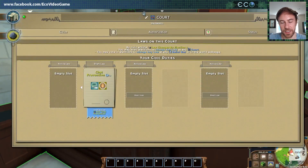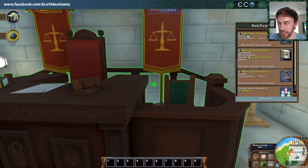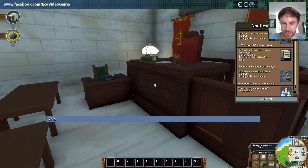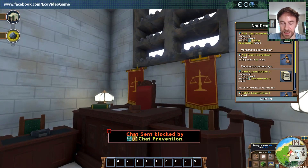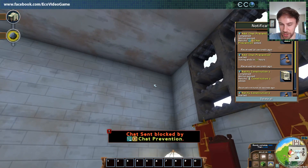You see now this little tag that the law is actually under election. Over here we have an election started: add chat prevention. This is an election that we can vote in — currently there are zero votes for it. We can click to open in the browser and vote on this. Let's go ahead and enact this law. Everyone gets a notification that chat prevention has been completed. The motion has passed and now this law is active.